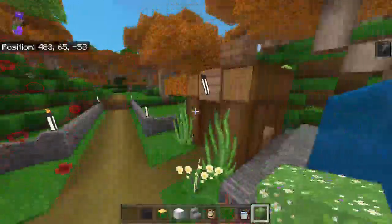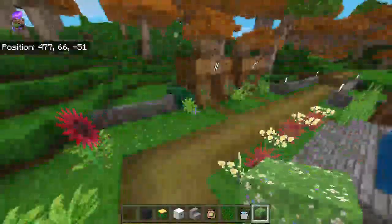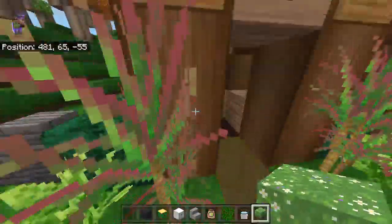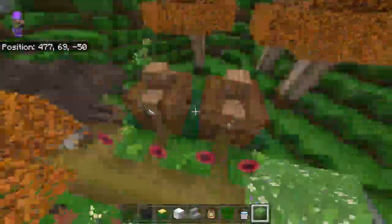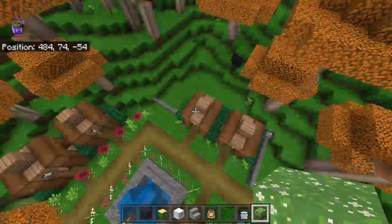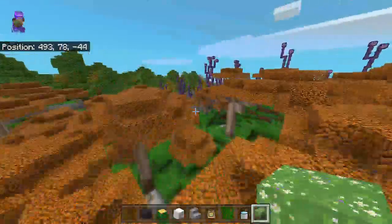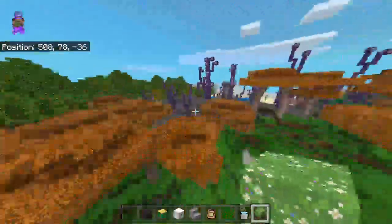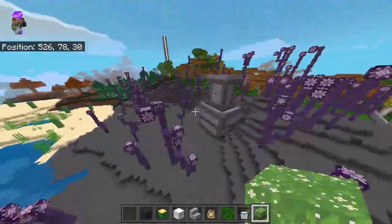This is the village in the acacia biome. We made it super simple — all the villages are super simple. All the buildings, all the villages look the same, just a little different. I can't hear someone talking in my ear obviously — we got the N.